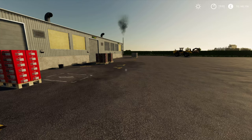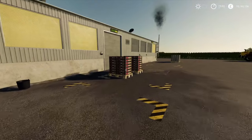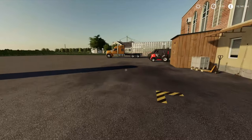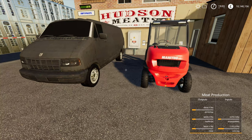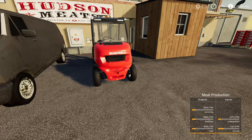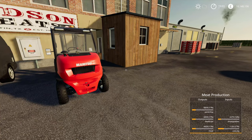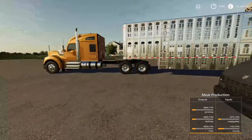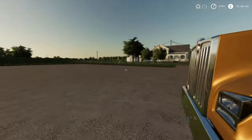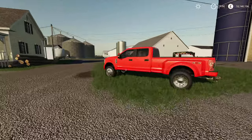We've jumped time forward virtually a full day, and as you can see it has created two pallets of each. If we jump back to our outputs, you can see we've produced 70% and our cows and pallets have dropped to 14% and 27%. So it doesn't need much to produce quite a lot of end product, but it's taken most of the day to get that much. We'll grab another trailer and get these loaded up and taken to the sale point.